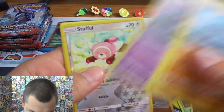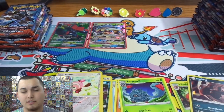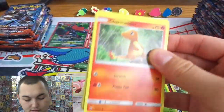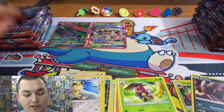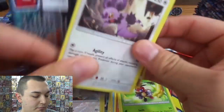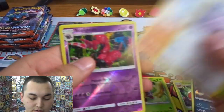Cutiefly, Stufful, and a Tangela. I should be getting Crimson Invasion tomorrow — I'll probably only do one or two of those honestly, just because there's nothing in it that I really want. There's nothing collectible, and I don't think there's going to be a staple out of it. I don't think you'll see a card that gets regularly played in every deck like a Sycamore or a Shaymin or anything. It's not that that's bad, but I'm not an overly large fan of ultra beasts.